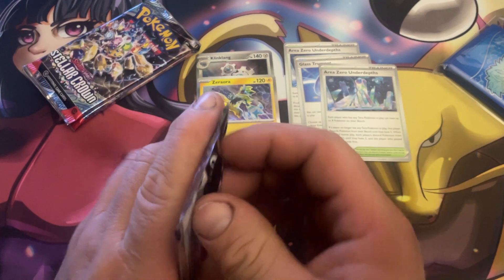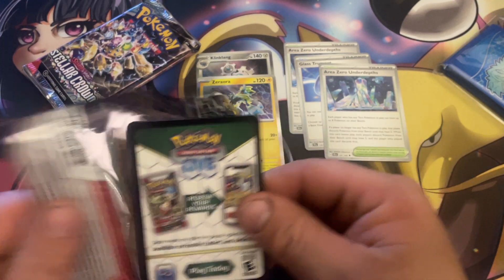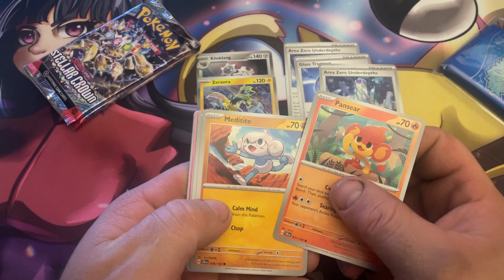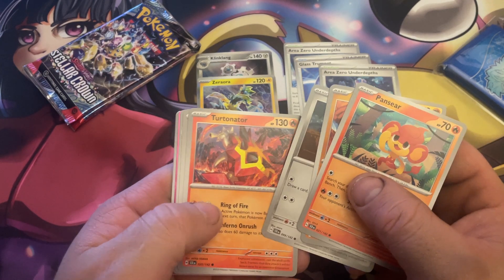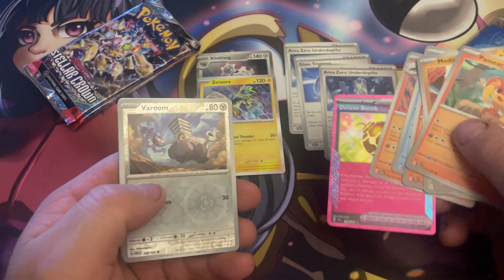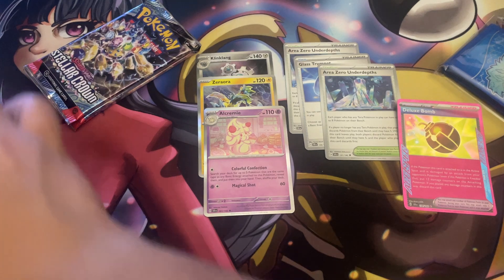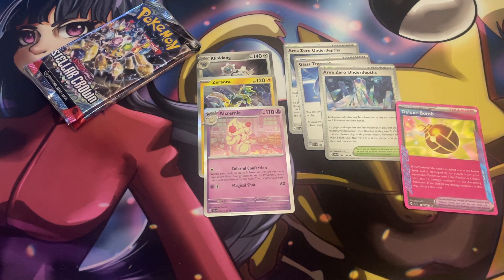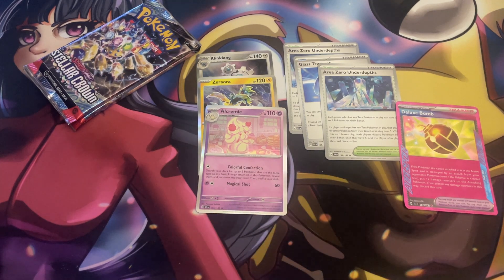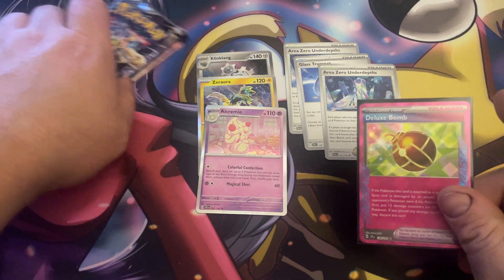Pack number three here. If I get a gold Area Zero that'd be super cool. Paras — oh, we got an Ace Spec! Meditite, Klang, Turtonator, Lapras, Nincada, Talonflame, and Tera Bomb — nice! So we got another Bomb here. Not the best Ace Spec but I'm pulling an Ace Spec in a bundle, which is pretty good considering you get anywhere from about one to three in a box.